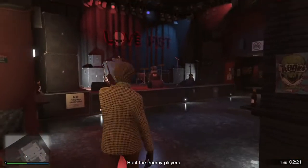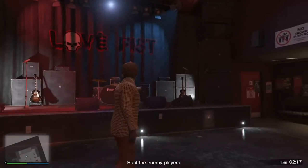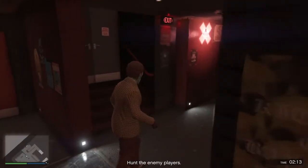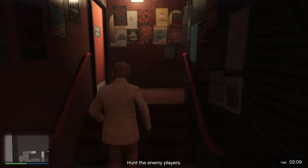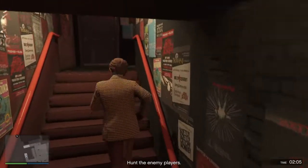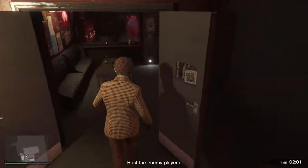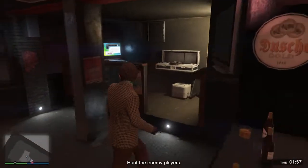There is a stage where it looks like people will be able to sing, play drums, and perform. Going back upstairs, I pass the bar and the staff entrance, heading back to the floor we started on. There is a DJ room with a computer, speakers, and the normal stuff a DJ would need.